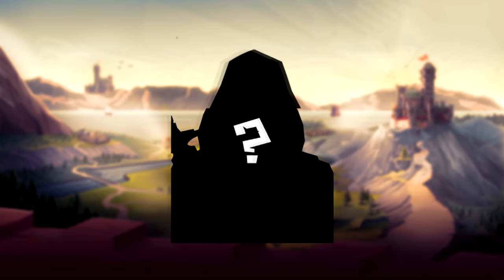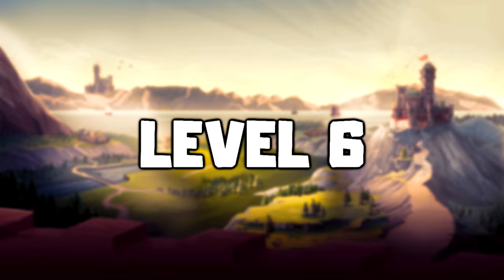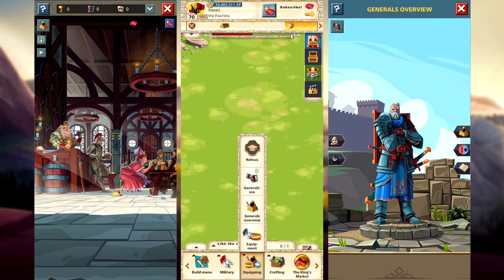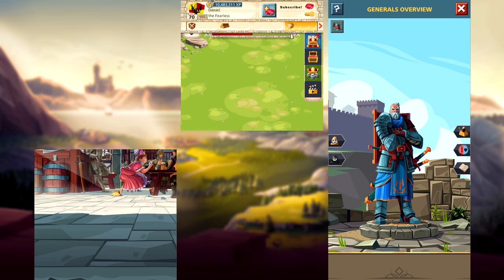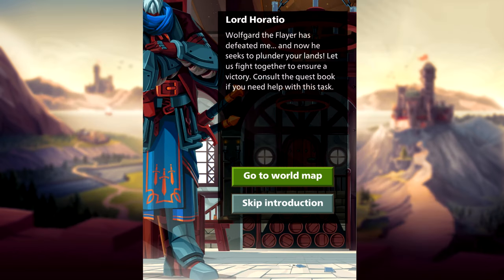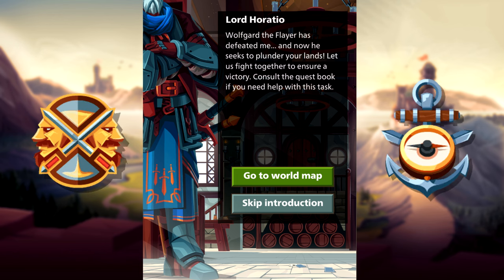First, let's quickly look at how you can get a general. To get your first general, you need to reach player level 10. After that, the game will show you where to find and how to use the generals. You get Horatio by default. You can also skip the tutorial part, which is useful if you are in Outer Realms.